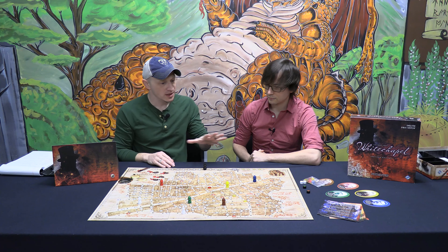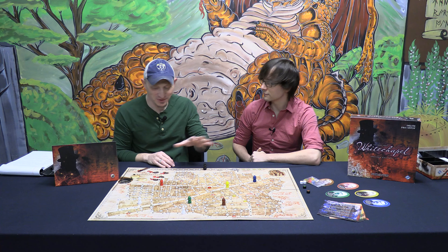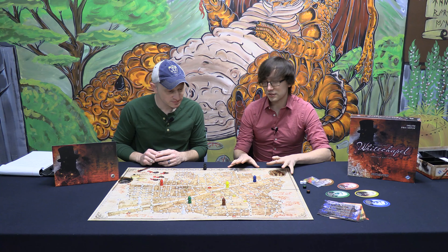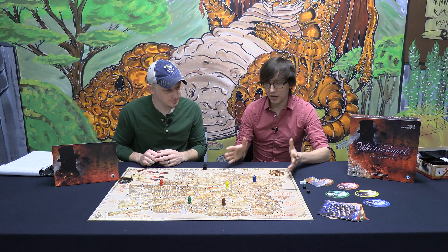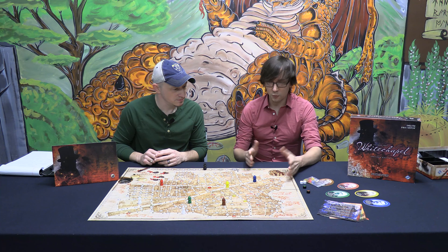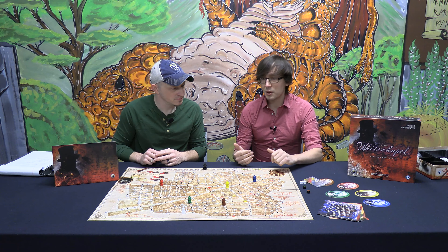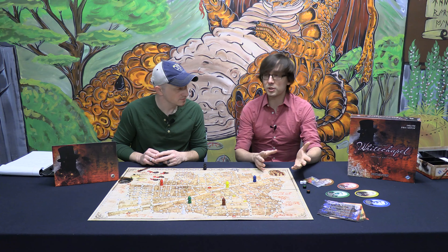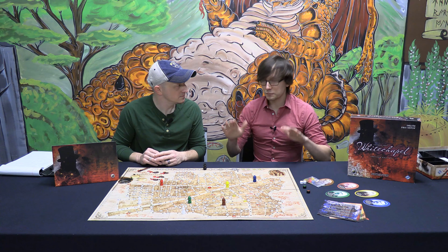We're going to break down the game through a few categories, rated one to five. The first is accessibility — how easy is it to find in the wild, how easy is it to teach, and the complexity or weight of the game. This hits high marks across all those categories. You can find it pretty much anywhere. Any friendly local game store has copies of either this or the smaller, faster version, Whitehall Mystery. Teaching it depends on the crowd — with experienced gamers you can teach all the rules upfront.